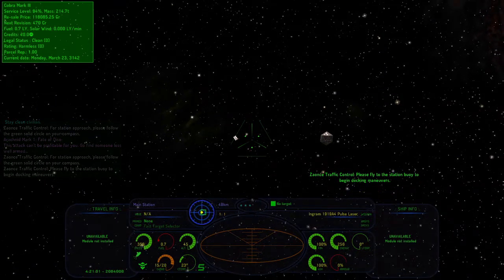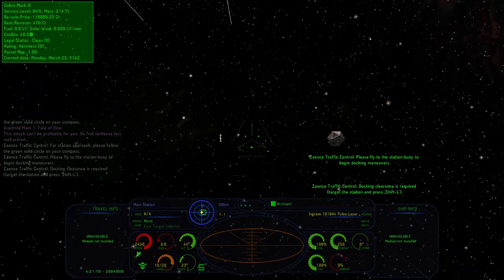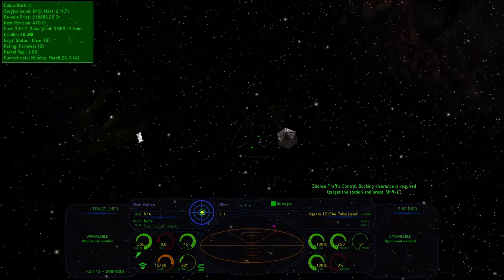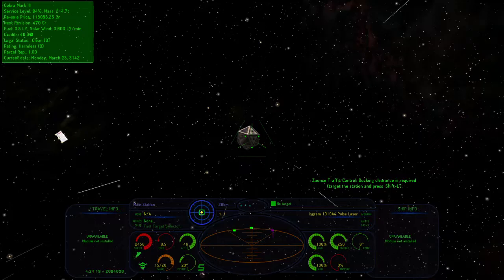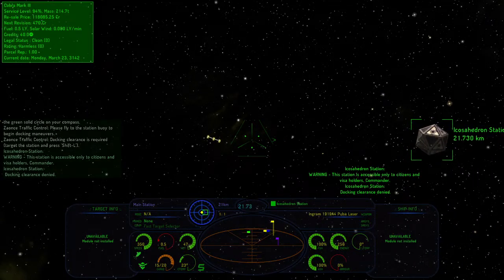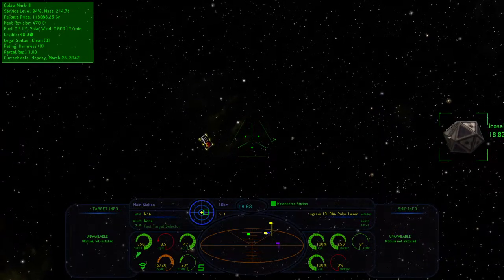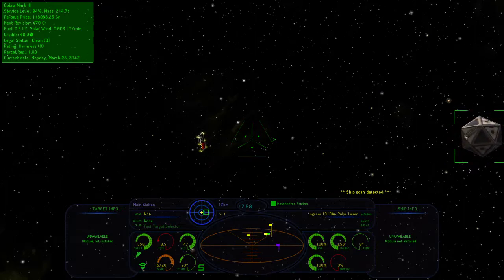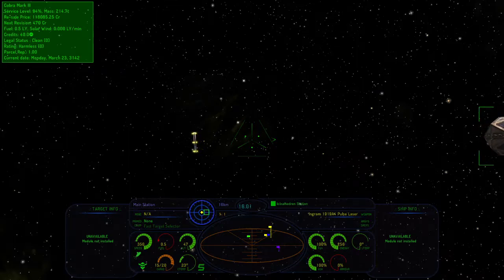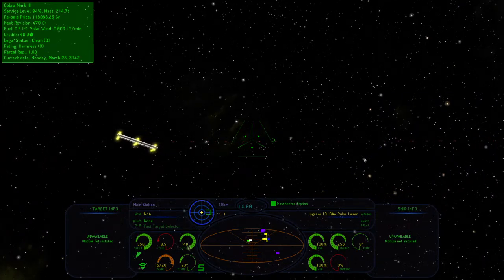Once loaded in, now they're showing up again — not all of them, but we'll figure that out. Here we are in Xeance. There's a system over here, Isinor, which is a confederacy that will probably allow us to dock without charging us. It is a poor agricultural system, which means they are in desperate need of equipment. So we're going to buy some stuff here. Filtering to carry-in-stock and sorting by price: machinery, luxuries, and computers. Computers only gets us three tons; machinery gives us five tons — let's do five tons of machinery with 13.5 in cash.